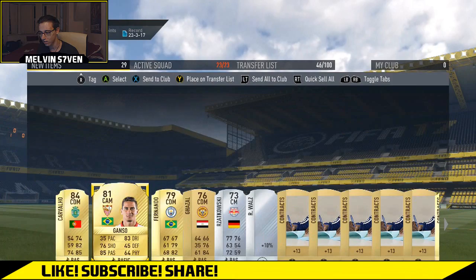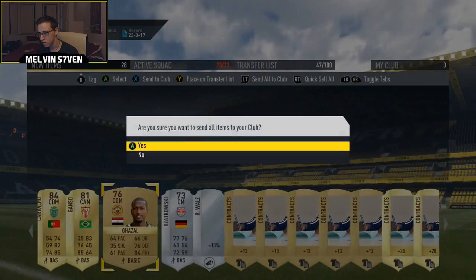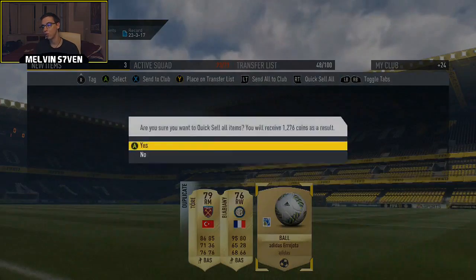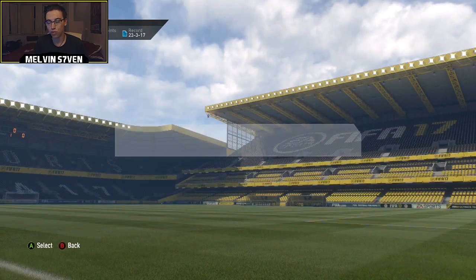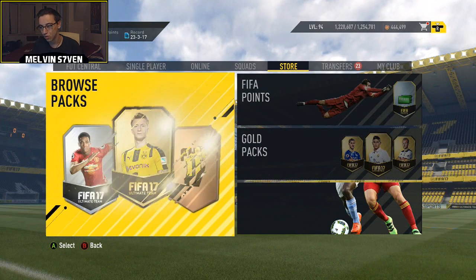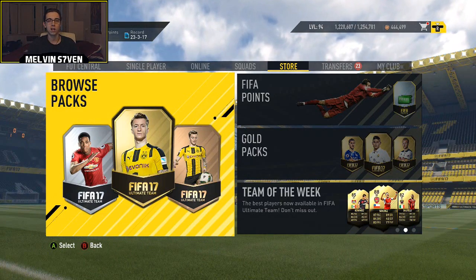There we go — some good players. Wilshere sells for about 5k, Fernando sells for about 5k. I'll store everything else in my club. Abel Hernandez might sell for a bit. So we've got a Sterling that on the market would probably go for about 200k, and we've got 30k back on top of other coins from packs — so we've probably got that for about 50k net. Definitely worth it in my opinion.